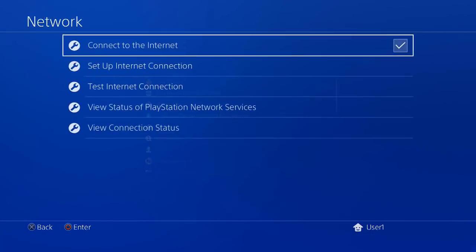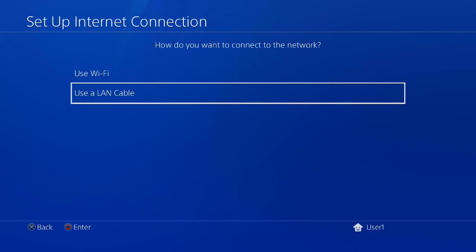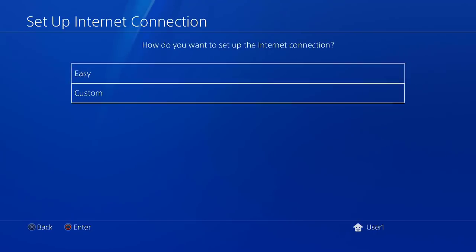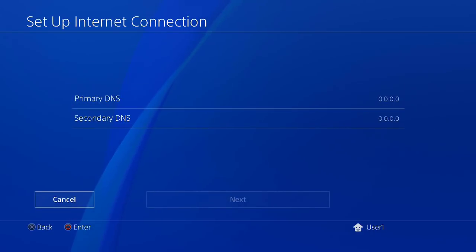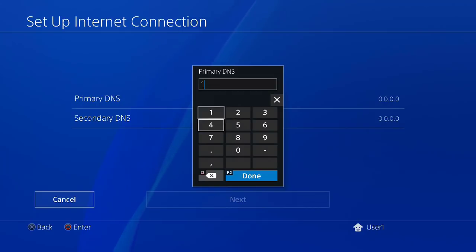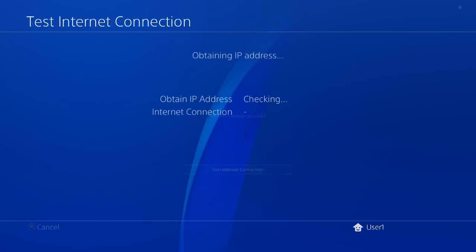Open the PS4 network settings, then set up the internet connection. You may use WiFi or a LAN cable — I chose LAN cable. Then choose custom, then automatic, do not specify DHCP. Now you need to enter the DNS settings manually. Fill in the primary DNS with the one from the PS4 exploit host app, then press next and continue with the rest using its default settings.